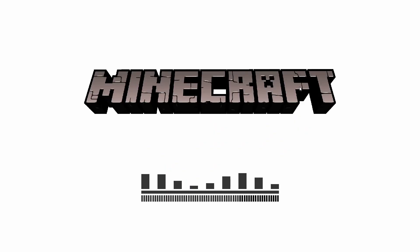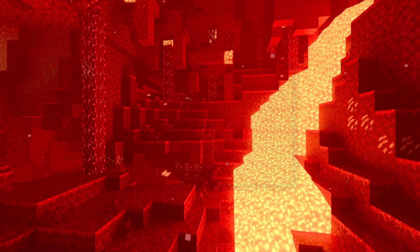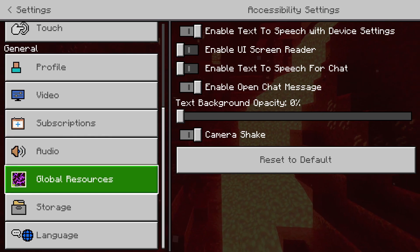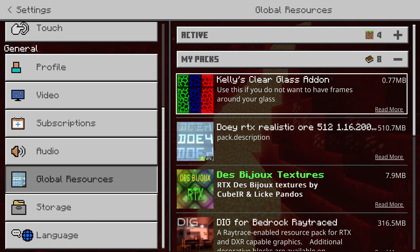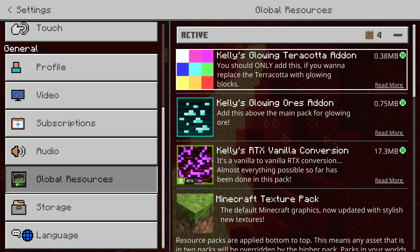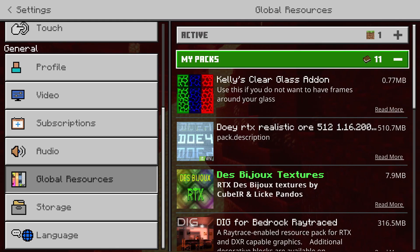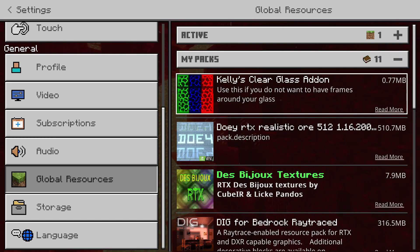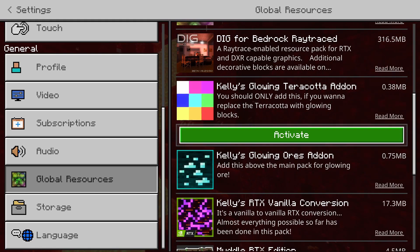To show you how the extraction works, I'll open a pack which I have not yet downloaded previously. There will be a pop-up notification that import has started. After that, go to Settings, then Global Resources, and your new pack should be inside My Packs. For your first time opening each pack, everything will be inside My Packs, so take everything from Kelly's RTX and activate them.